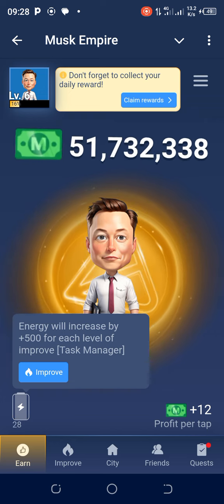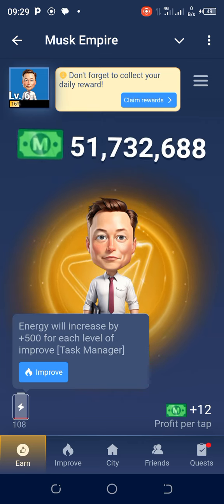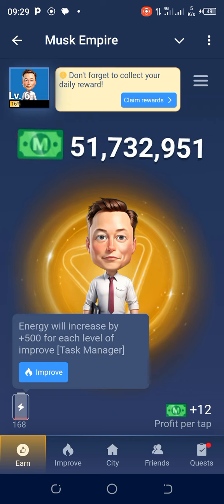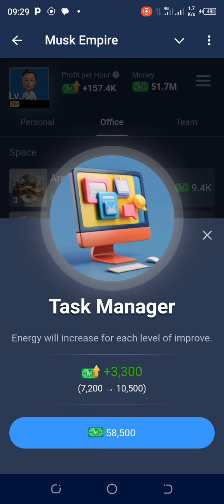Look at the message: energy will increase by 500, plus 500 for each level of the Task Manager improvement. So you have to improve the Task Manager and it will increase by 500 per level. I'll tap on 'Improve' — I'll pay 58,500 coins. Those points are what those coins are for. The profit per hour here is 3,300, ranging up to 10,000.